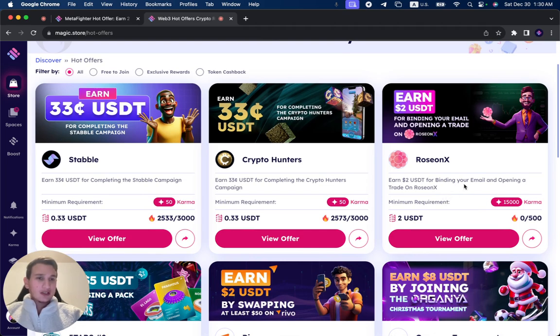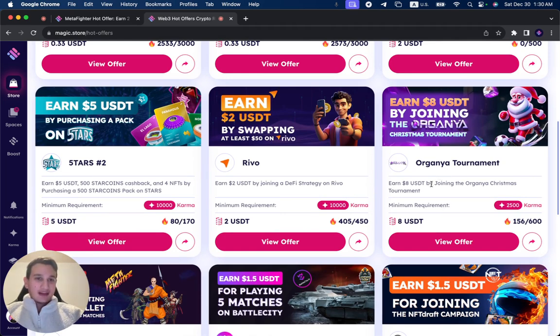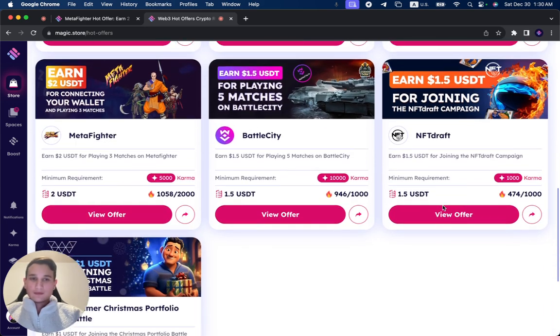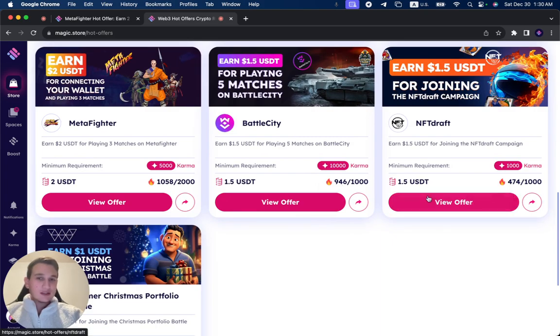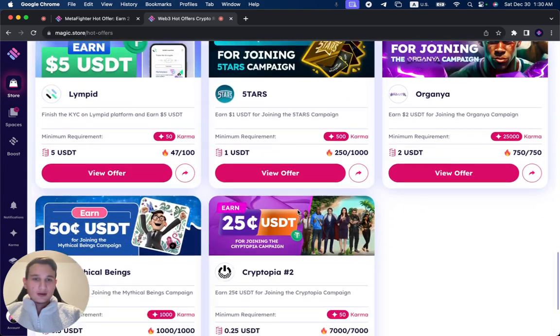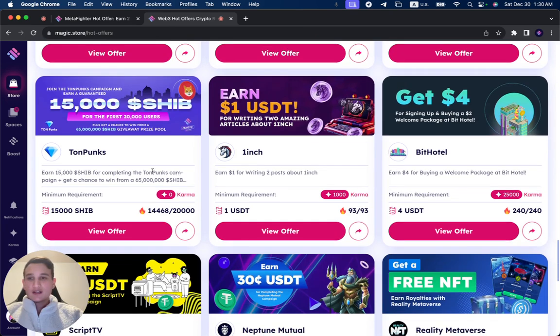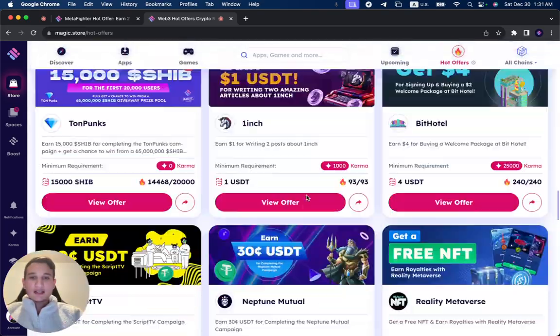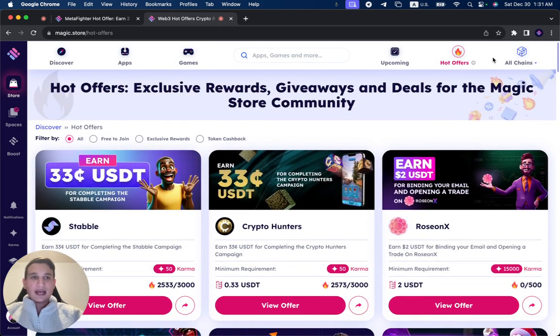For example, Rosean is giving out two dollars for users that open a trade. Organia is giving eight dollars for people joining a tournament. NFT Draft Battle City and other projects are running similar offers — you can see 946 out of 1,000 claimed, 7,000 people participated in one campaign, and Ton Punks had over 14,000 people. We have the users to give you. You decide on the budget and campaign. Contact one of our team members and we'll guide you through getting the most beneficial outcome from the Hot Offer section.